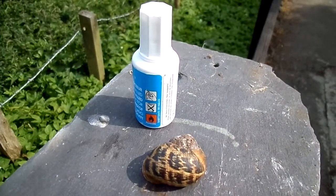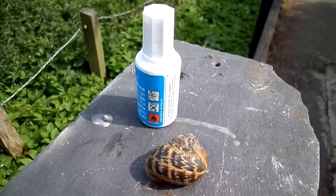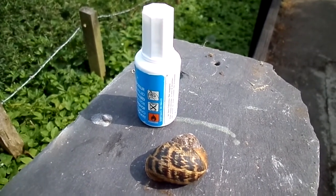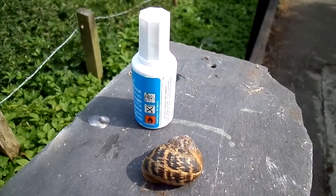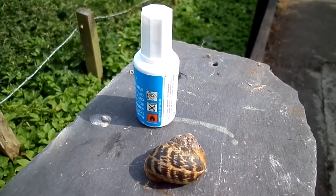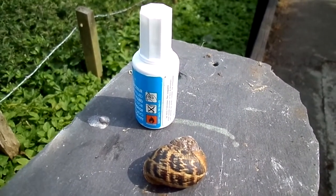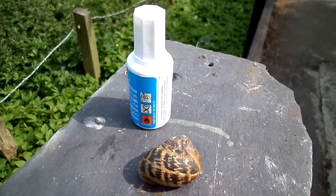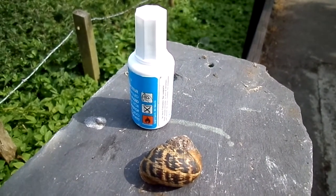Cornu aspersum, better known as the common garden snail, seems to have a homing instinct. I discovered some years back, by an amateur, that if you simply paint part of the shell with Tipp-Ex, or something similar — which doesn't harm the animal at all — and you then throw it a considerable distance away, I think up to 80 metres, then the snails seem to come back to their home.